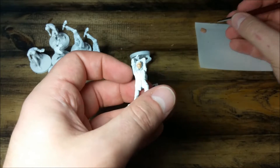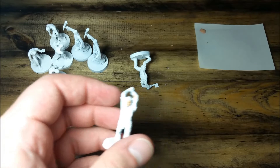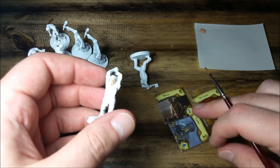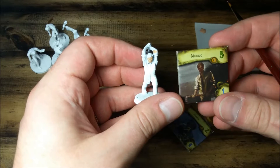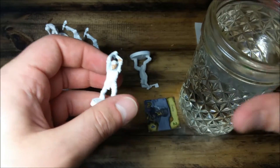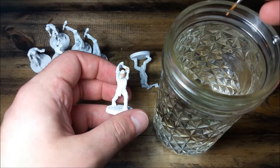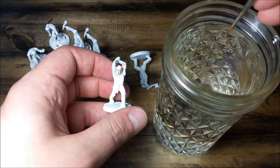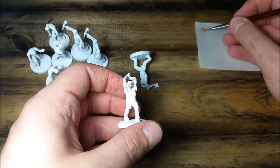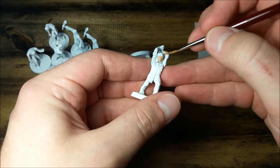Another thing some people do is they'll thin their paints down a little bit. What they'll do is take their brush and — here, I'll use a little example. I've got my little tiles for the monsters here. One thing that I found kind of funny is that the maniac is pictured as having a tie, but he doesn't have a tie on his miniature. Anyway, people will take their little cup of water and just poke the tip of their brush into the surface of the water — just a little tiny bit, you really don't need that much — then go into your paints normally, soak that up, and get going. That thins your paint down a little bit so it covers your surface area a bit faster.